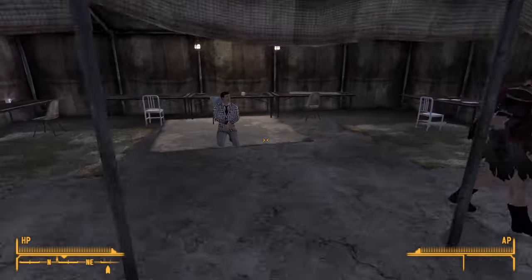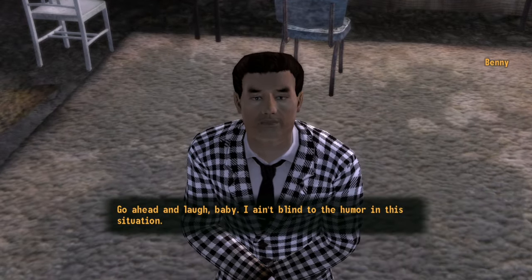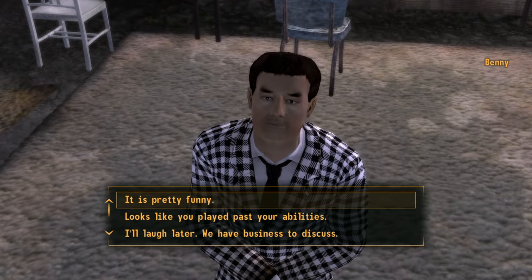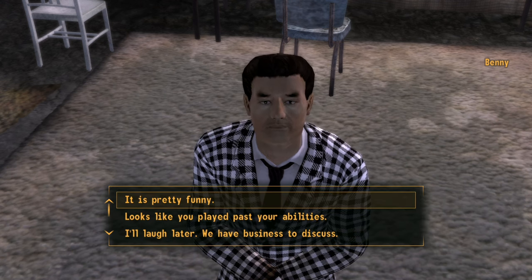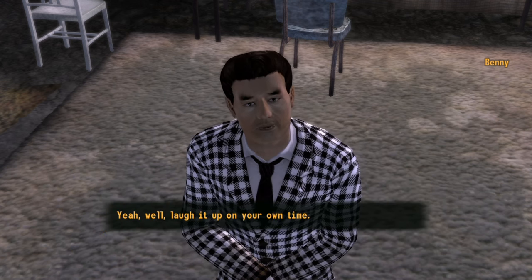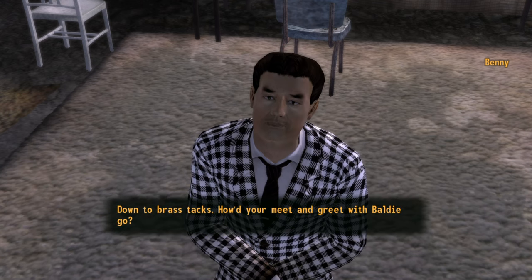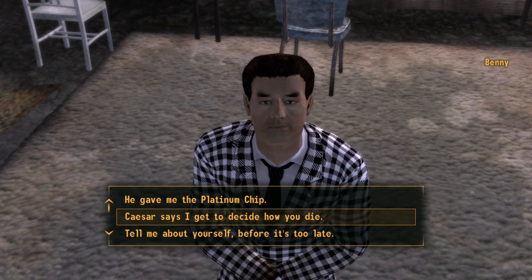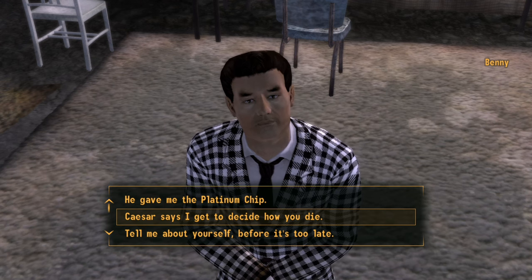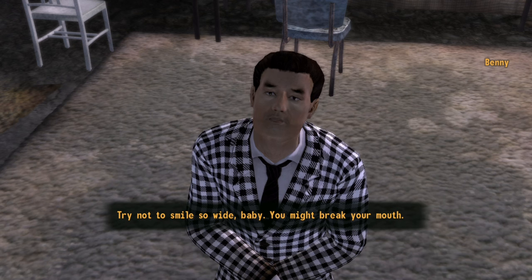Finding Benny. Benny: 'Go ahead and laugh, baby. I ain't blind to the humor in this situation.' Player commentary: It is pretty funny. Benny: 'Laugh it up on your own time. Down to brass tacks. How'd your meet and greet with Caesar go?' Player: 'Caesar says I get to decide how you die.' Benny: 'Try not to smile so wide, baby, you might break your mouth. So which way are you leaning?'